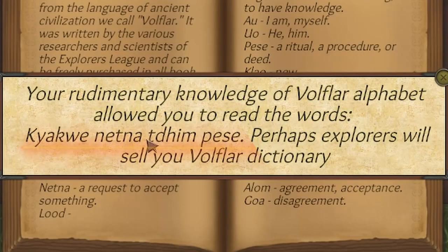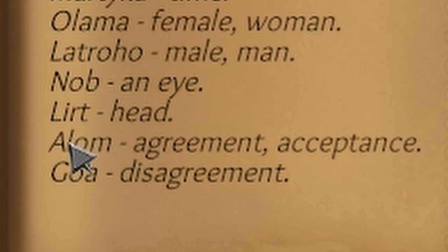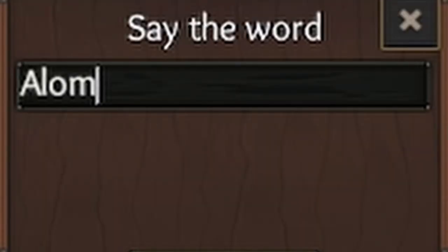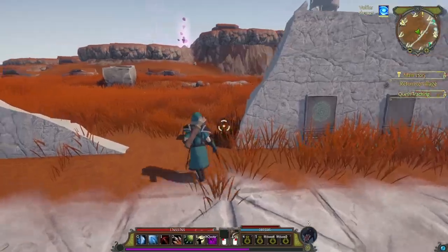Lucky we already bought it. Now we just need to read these words. The phrase is asking about something used before a request, accepting something, washing or water in general, a ritual or deed — it's basically asking if you want to have a shower or get wet. Just answer 'alum,' which is the Volflard word for accept, type it in and you'll finish it. Then you get a shower.